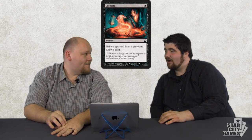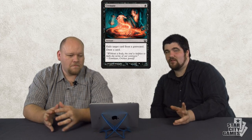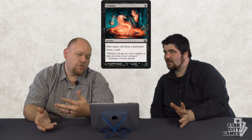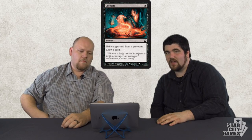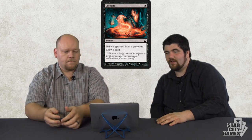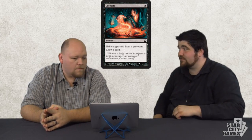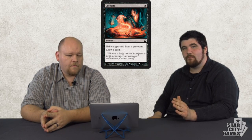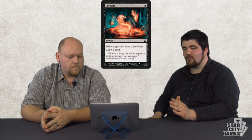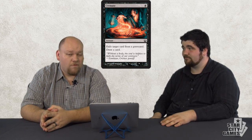Cremate — it does things. I like Cremate. I think they've made better graveyard hate at the moment, but Cremate does cantrip, so that's really sweet. You can have a couple in the sideboard if you really want it. This is good in Limited. If you want to play a graveyard hate card in Standard, you probably misbuilt your deck and should just be playing Deathrite Shaman instead — it's probably better.